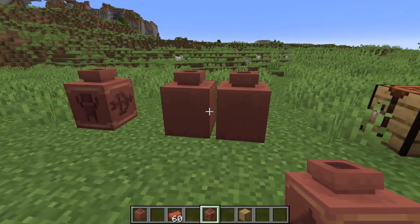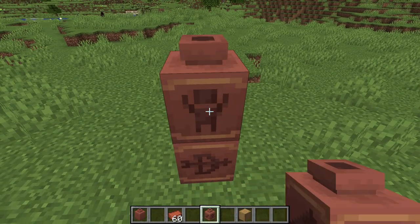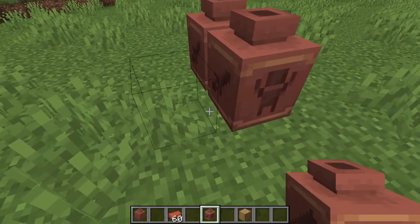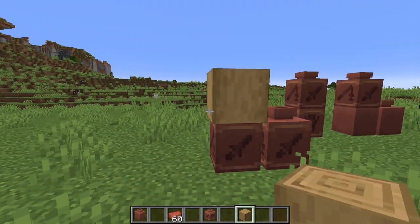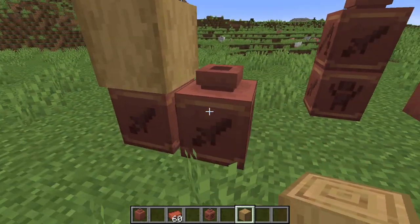Decorated pots can actually be stacked on top of each other. You need to be above and you can stack them on top like this. You can also place other blocks on top, which could give you some interesting column designs.